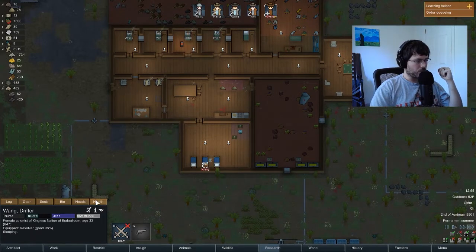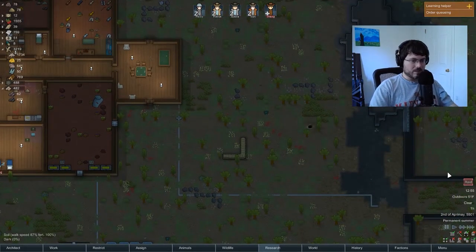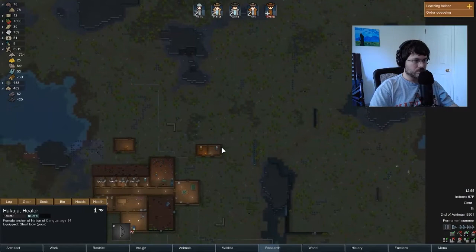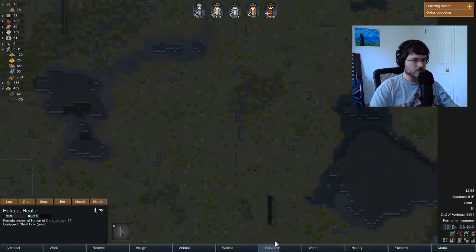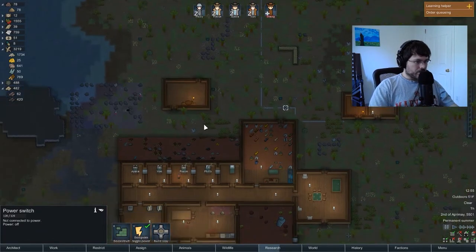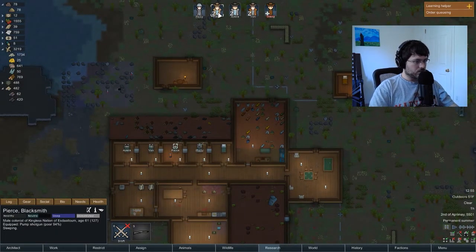Let's see how hurt Wong is — oh, not bad at all. Shake it off. Raid! Going to test out our turrets. They've got three bows — not sure if they're attacking right away. They'll probably come up here, so let's turn on that turret and get Philly out there. Philly can't shoot for much but we should still get him out there to train.